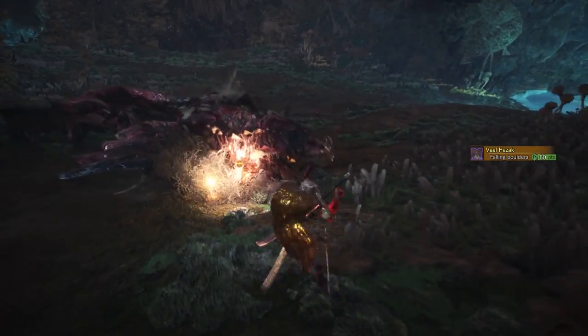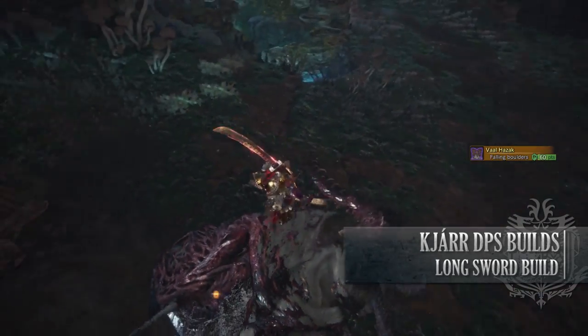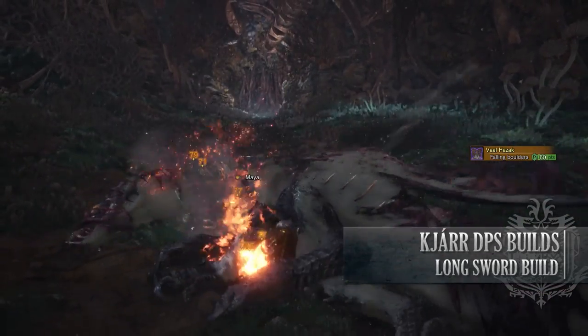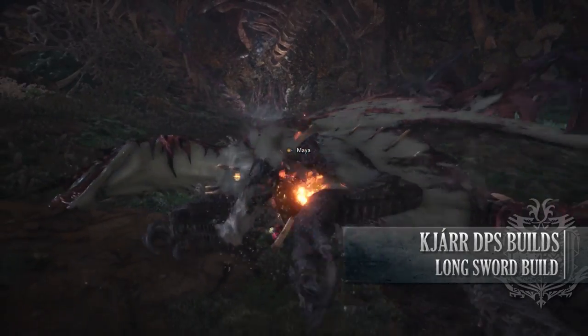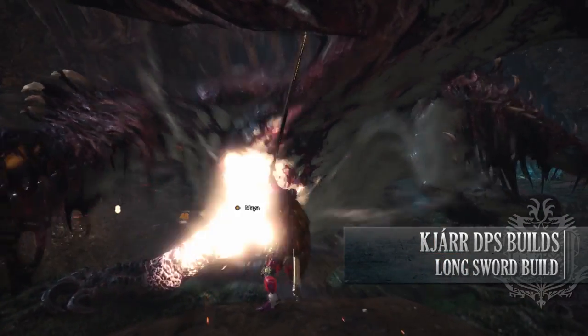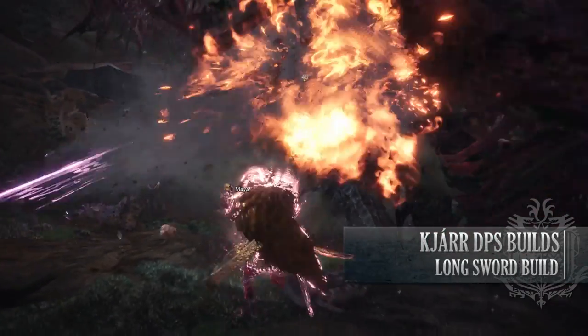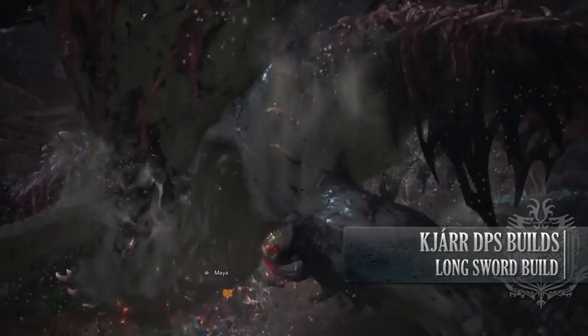The next build is the Sha or Kuja Elementor DPS build. This build is very similar to the one just shown but instead it utilises Sha weapons found from Arch Tempered Kaurv Taroth. This build can work with any of them whether they be Elmet or Elementor, but for the purpose of this video I'll be showing off a Fire Elementor build.